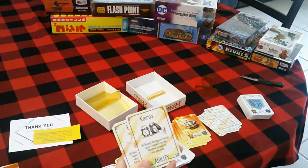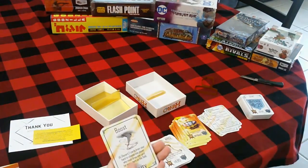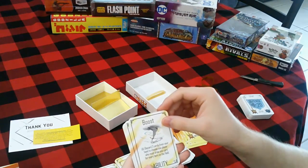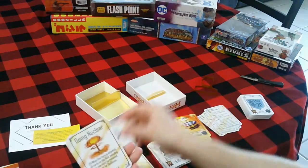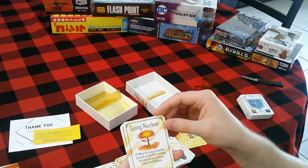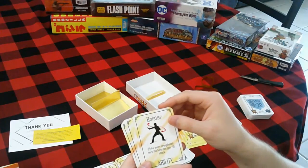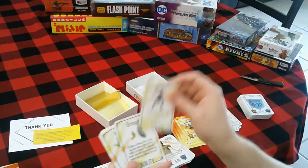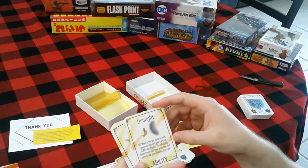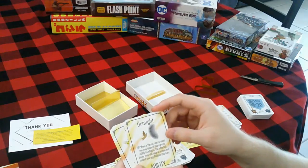Kairos — discard this hero to recruit up to two heroes from the reserve straight to the play area. Boost — discard two cards from your hand to choose one player who must draw one card from every hero on the field. Going Nuclear — when this hero is attacked, all cards on the field including this one must be removed except for sky bases. Bolster — for every strengthened hero, this hero may gain plus 10 attack. Drought — when a heroic feat is used, you may discard this card to nullify its effects. The affected player may still take an action, but cannot use any abilities this turn.